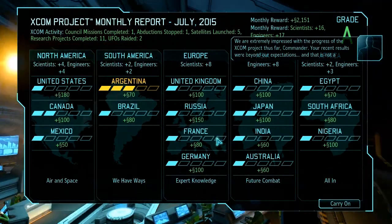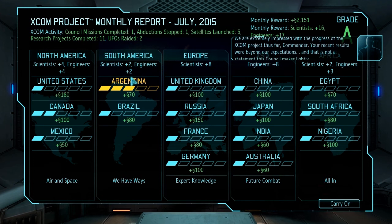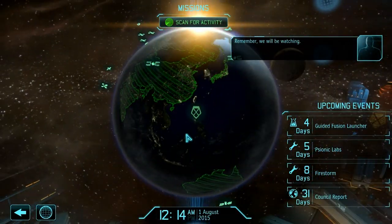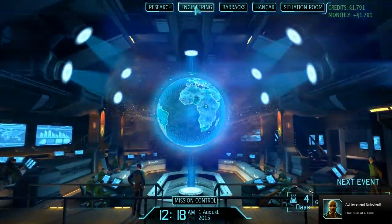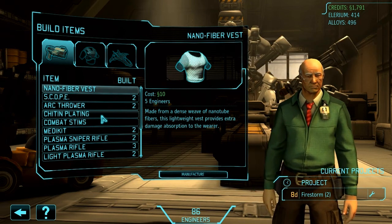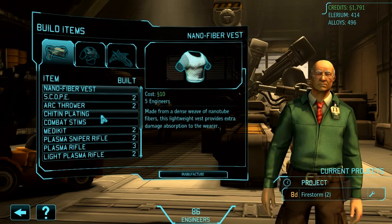The council reports: we are extremely impressed with the progress of the XCOM project thus far, commander. We're getting cash! You know about those weapons we couldn't make? We can now — let's get everything upgraded. The new engineers arrived this morning, commander — 86 engineers, nice. That will speed up research. What was it we were missing? Plasma cannons on our ships.